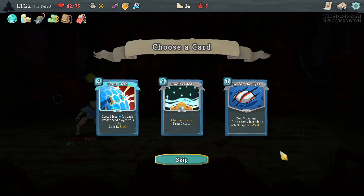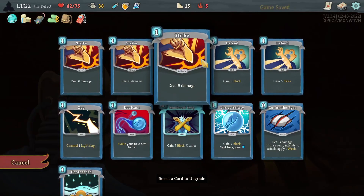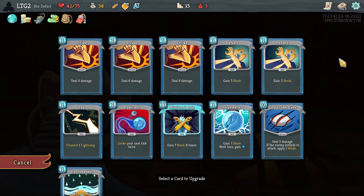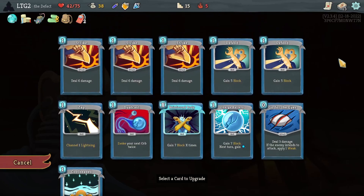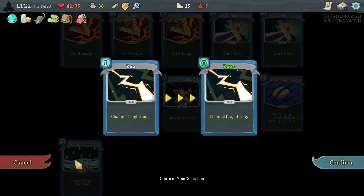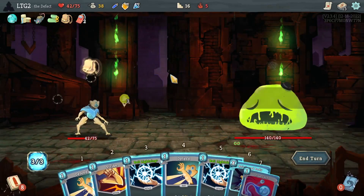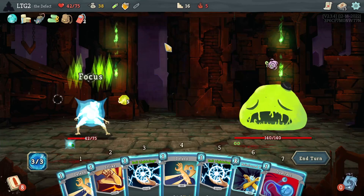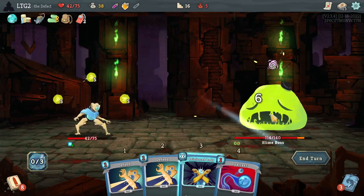Explosive Potions — okay. Cool Headed is amazing. It's not Cool Headed right? Reinforced Body, Zap — Zap's good. Cool Headed does more card draw. Let's play Zap.